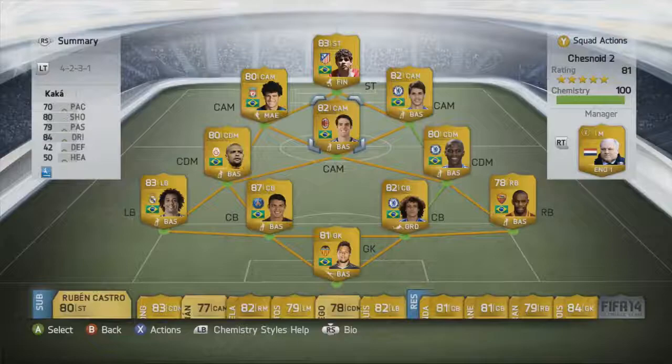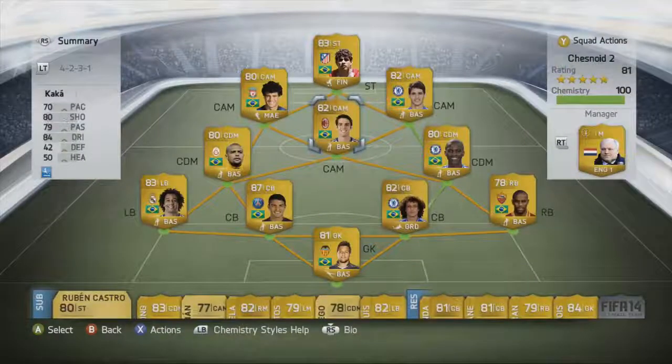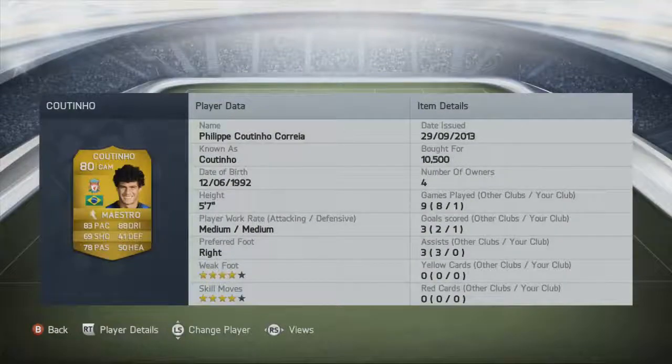Moving into the three CAMs, we have Kaka in the deeper role. High attacking work rate, low defensive, though he does like to drop deeper to pick the ball up. 70 pace, 84 dribbling, 80 shot, 79 passing are his standout stats. Four-star weak foot, four-star skill moves. Only 3,500 coins paid — superb player as always. Kaka is fantastic on the ball; he just doesn't have the pace he used to, but still an extremely good central attacking midfielder.